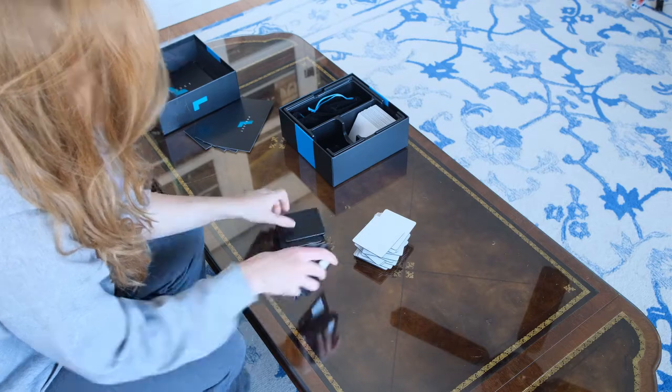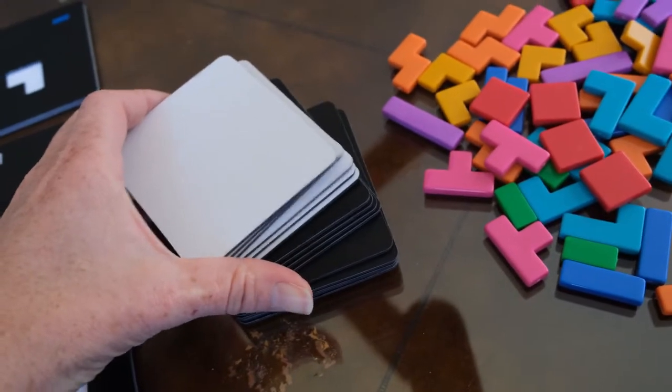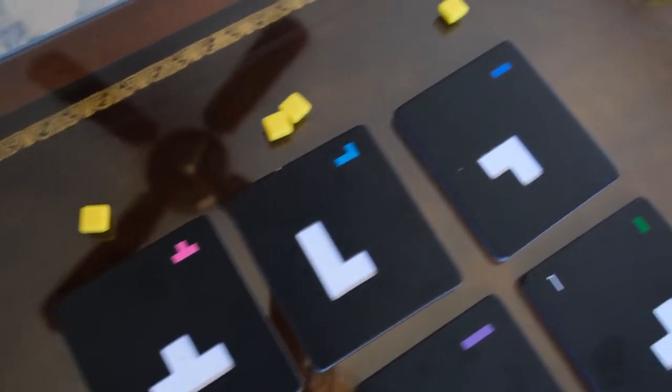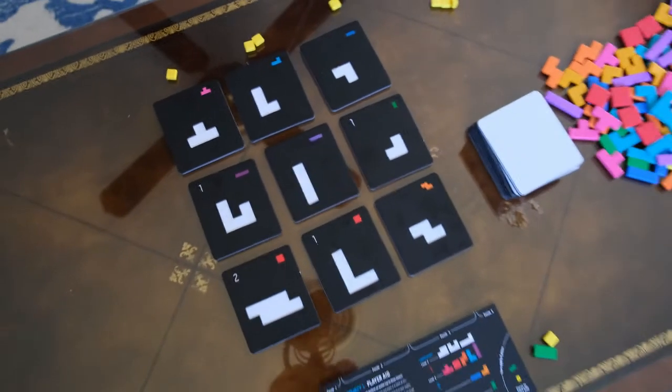In solo mode, you're playing basically against an opponent or an AI type of player. You start with 15 white pieces and 10 black pieces, stacked with white on top of the black. The first arrangement will be all white pieces, and you're going to place one yellow piece, two yellow pieces, and then one yellow piece at the top of those columns. You're also going to be giving your opponent a certain number of yellow pieces.